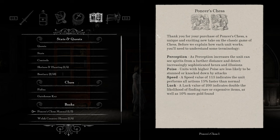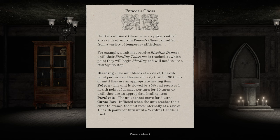There's also Ponsor's Chess 2. Unlike traditional chess where a piece is either alive or dead, units in Ponsor's Chess could suffer from a variety of temporary afflictions. For example, the unit may receive bleeding damage until their bleeding tolerance is reached, at which point they will begin bleeding and will need to use a bandage to stop. The unit bleeds at a rate of one health point per turn and leaves a bloody trail for 30 turns, or until they use an appropriate healing item. Poison — the unit is slowed by 25% and receives one health point of damage per turn for 30 turns. Paralysis — the unit cannot move for five turns. Curse rot — inflicted when the unit reaches their curse tolerance. The unit rots internally at a rate of one health point per turn until a warding candle is used. So we don't just die when we get maximum curse.